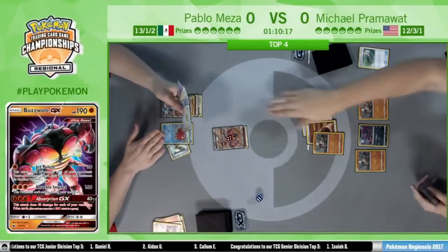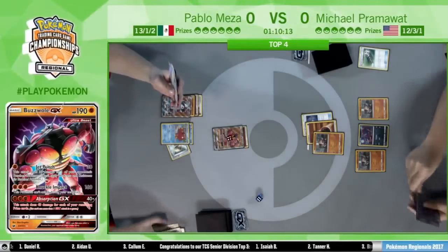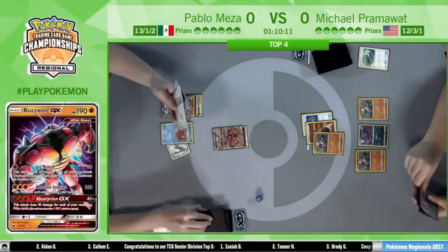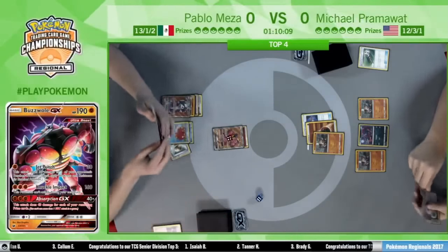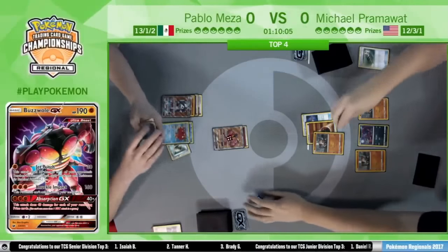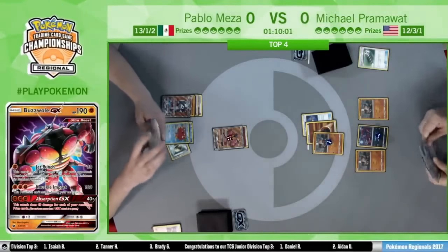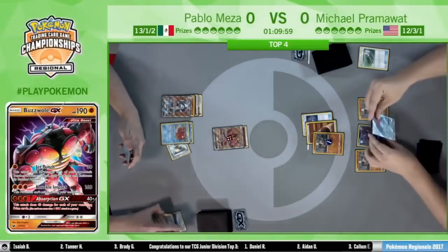Strong Energy coming down on the bench — Lycanroc GX. The fighting energy was attached thanks to a Max Elixir when it was just a Rockruff. Abyssal Hand gets another Strong Energy. We see a Jet Punch for 30 to the Zoroark and 30 to the Rockruff.